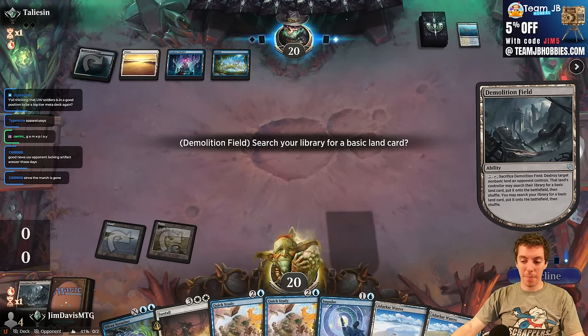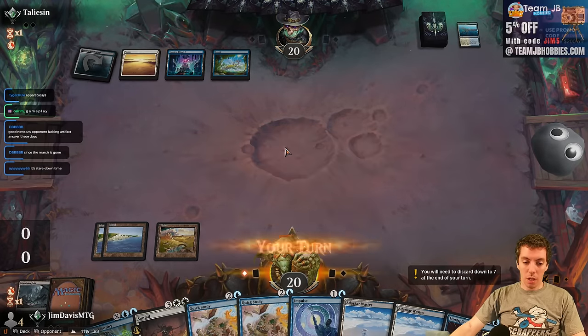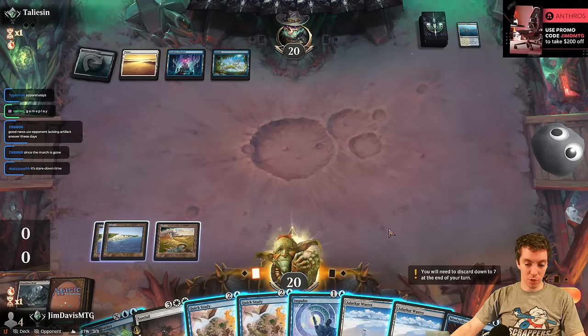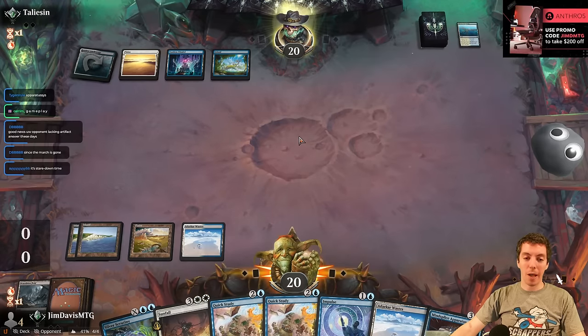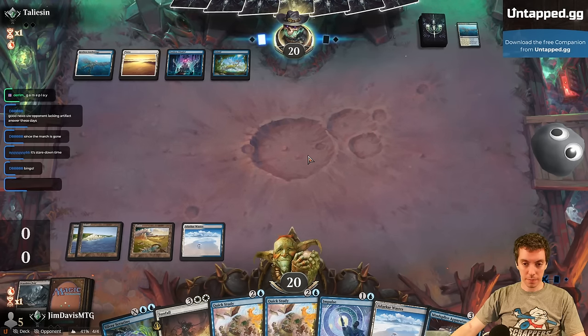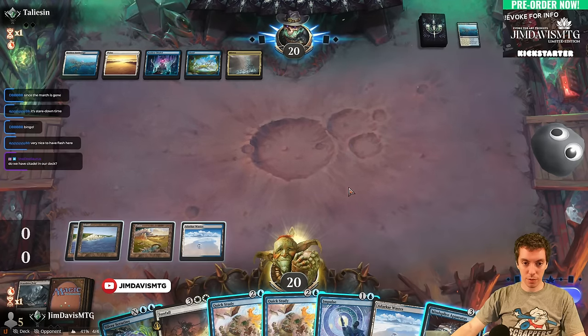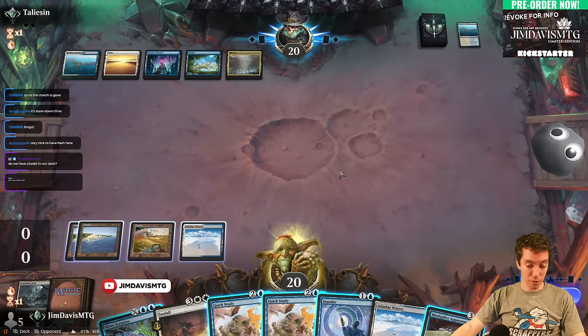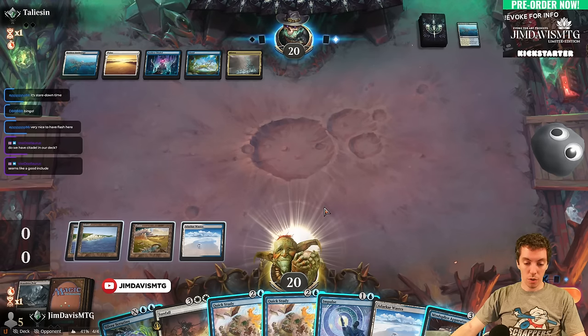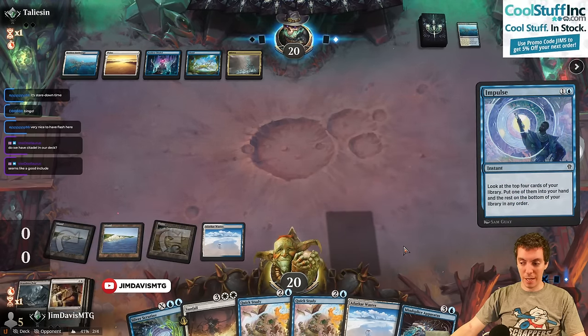Alright, go get an island and keep on keeping on. They get an island, we get an island — ours are much nicer by a wide margin. There's the Apparatus! They're going to tap out hopefully for a card draw spell and we get to apparatus them. They play Murix — they tap out for Murix — so instead we'll Impulse looking for a counterspell.